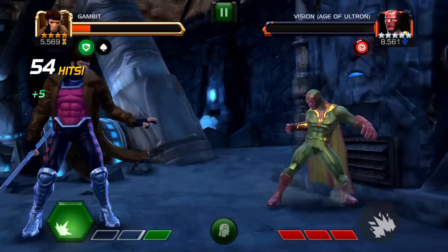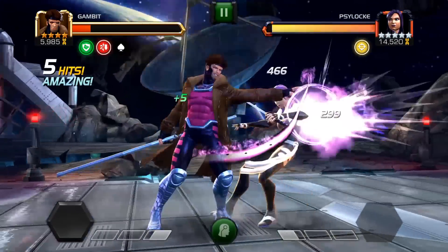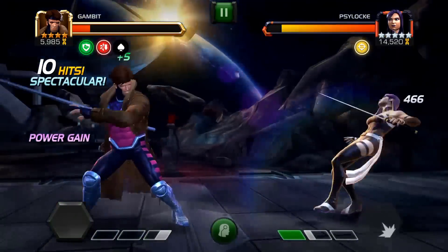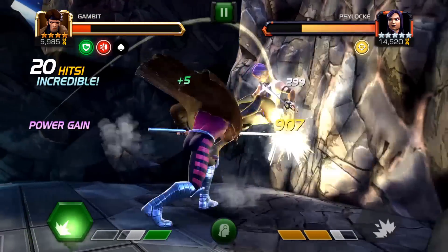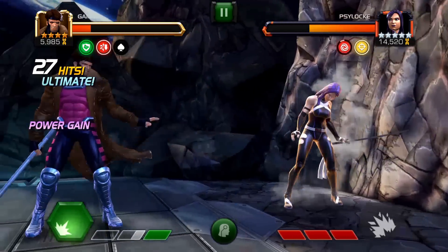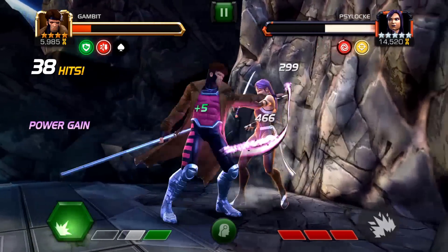He was so much better locking down a character than it would be to take all the time to build up those buffs. Some characters can benefit a lot by being awakened — if you were playing him traditionally his awakened ability would probably help more — but for the way I used him it really didn't make a big difference. If you haven't used Gambit for a long time, pull him out, dust him off, give him a shot — he's a lot of fun in this kind of questing power gain team environment.